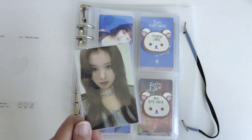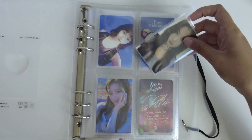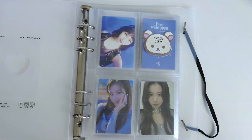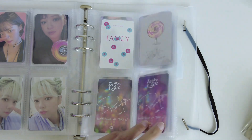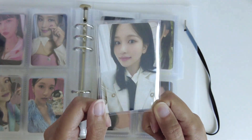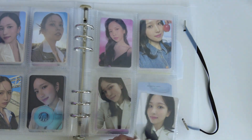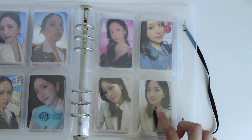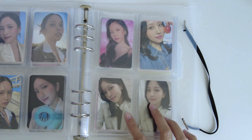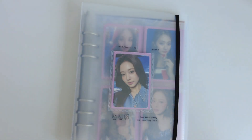I love this Sana card — this might be my favorite Sana card. And the last thing I have is this Mina card. Finally completed the Soulmate set — it took me so long to find the other one, because they're easier to buy in a set and no one's really selling them individually. And the last card I have is this Dahyun, which I'm obsessed with.